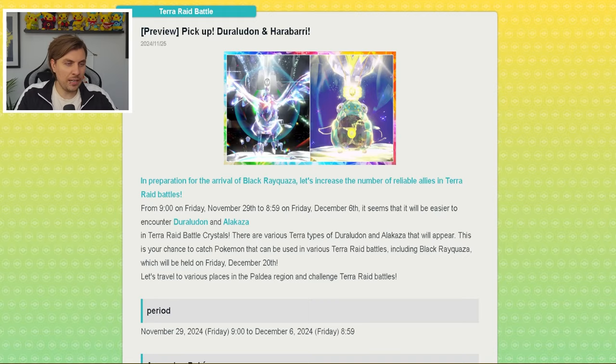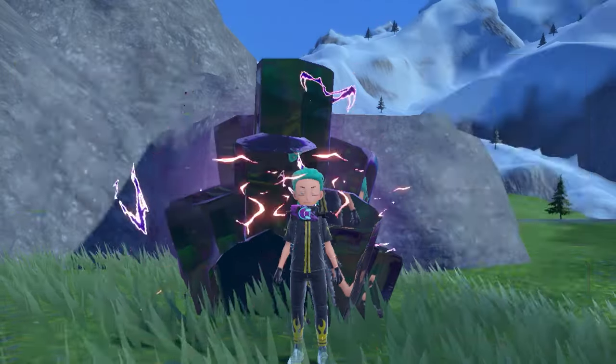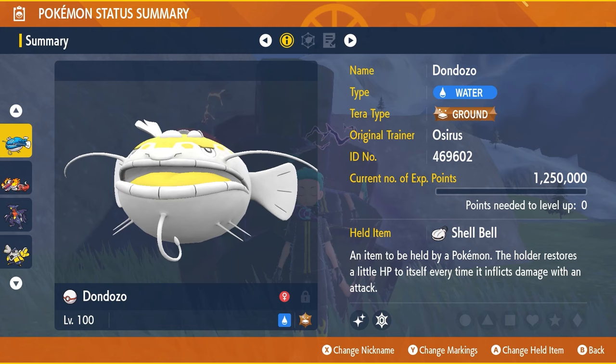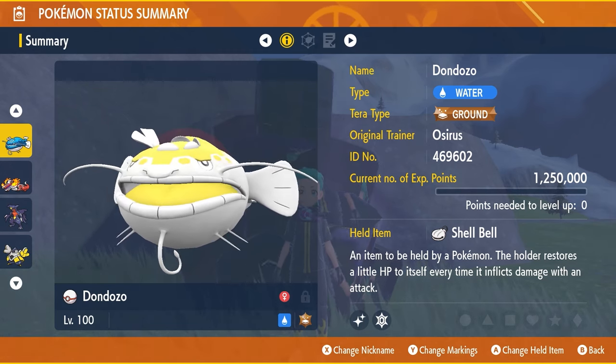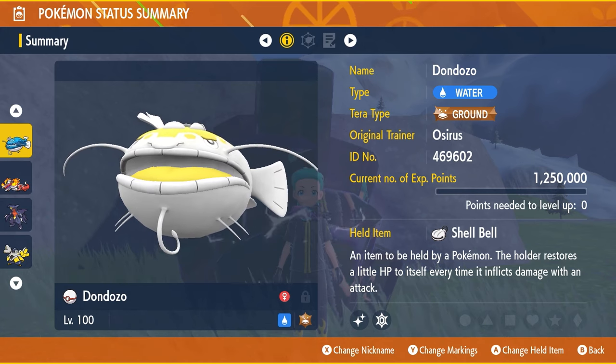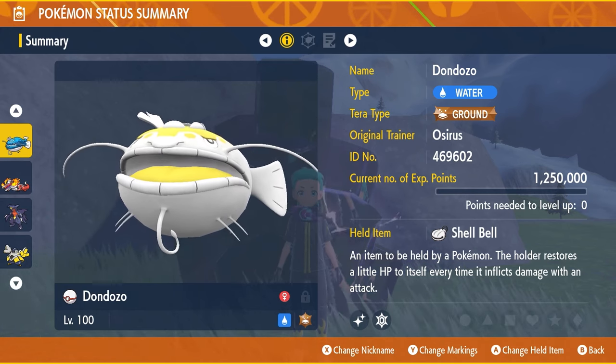This coming weekend it is going to be Corviknight and Bellibolt, and the builds we've prepared in-game include two builds for Corviknight and two builds for Bellibolt. The builds suggested in today's video are all going to be available in the base games of Scarlet and Violet, so you don't need the DLCs, making them accessible for everyone.